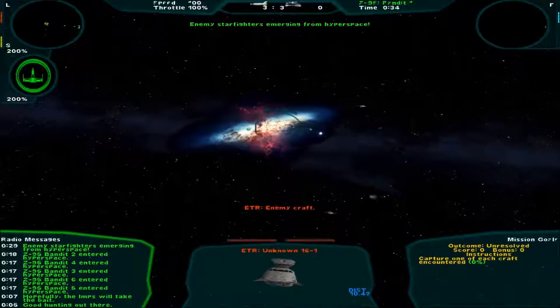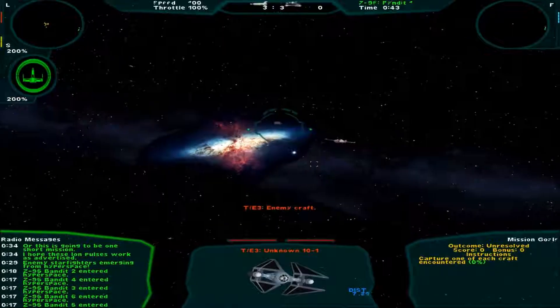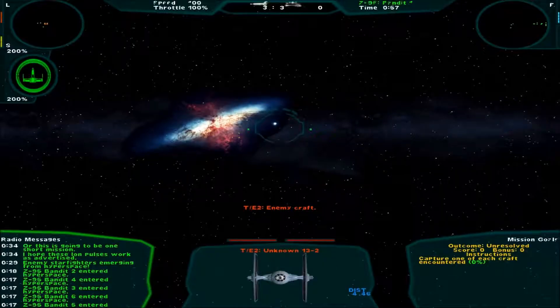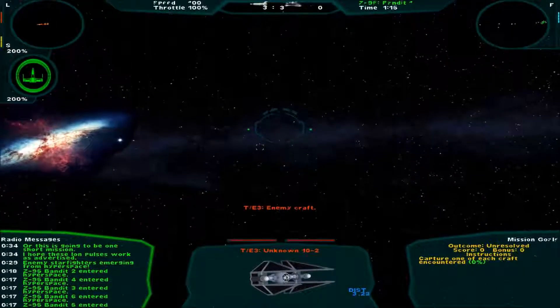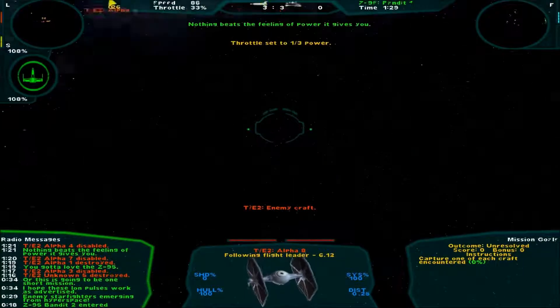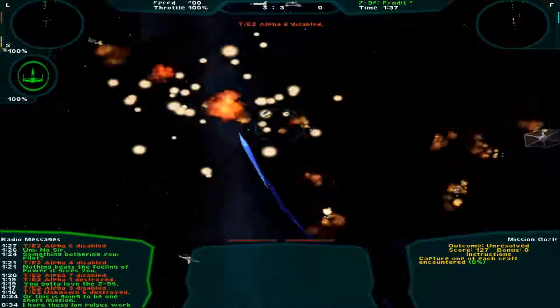Enemy star fighters emerging from hyperspace. I hope these Ion pulses work as advertised, or this is gonna be one short mission. Basically these are Nomad type fighters equipped with Star Destroyer blasters in order to have greater fire or damage. Enemy in range - to give more damage than the ordinary guys. That'll stop them cold. They're not going anywhere. You gotta love the Z-95. They're disabled. Nothing beats the feeling of power it gives you. This ship sucks.